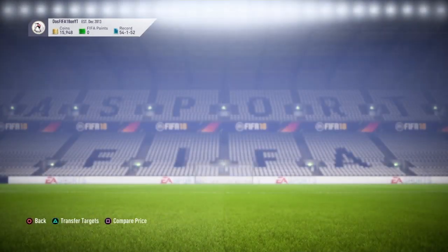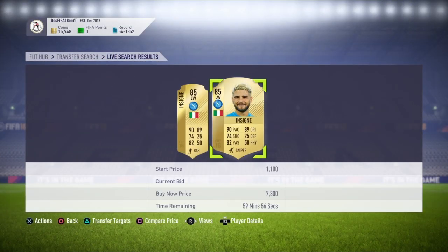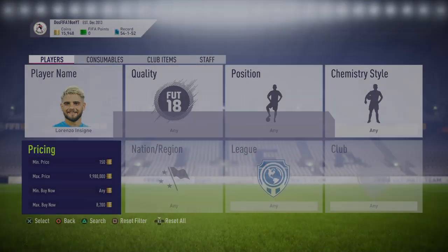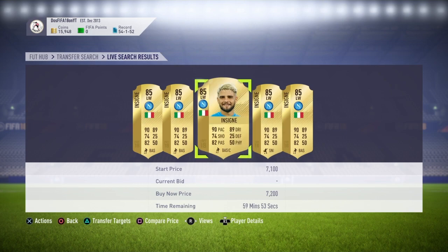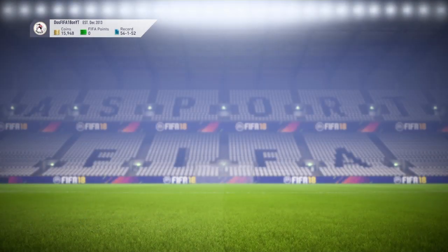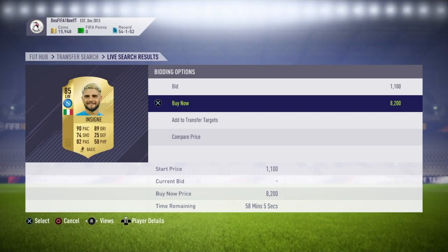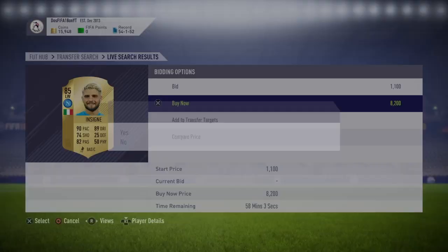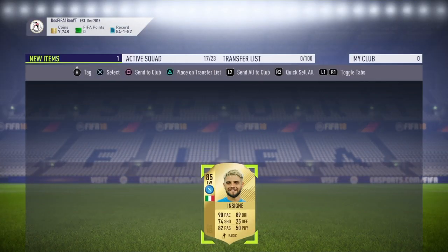You can wait and try to snipe him for 8k, but you can't buy him below 8k because it won't trigger the weekly objective. So we're just going to go ahead and buy him for above 8,000 coins. I'm fine with paying 8.2k — I just want the packs. The servers are really laggy right now, but we'll buy him for 8.2k.